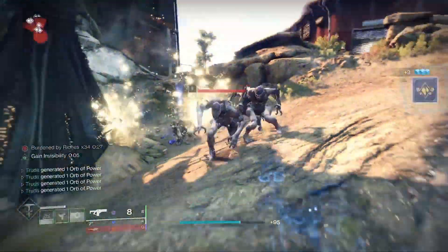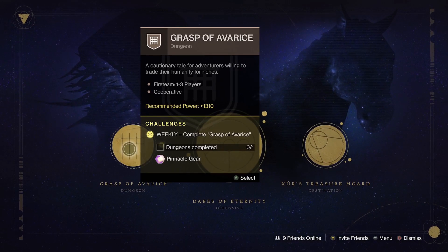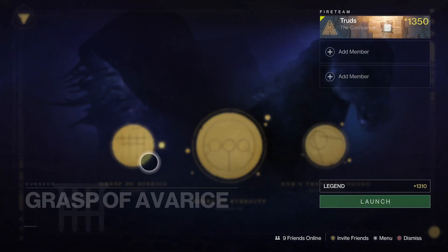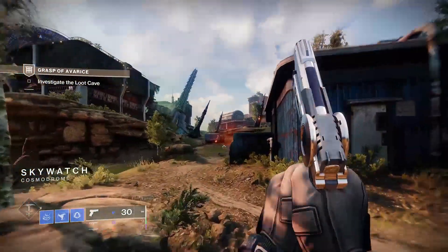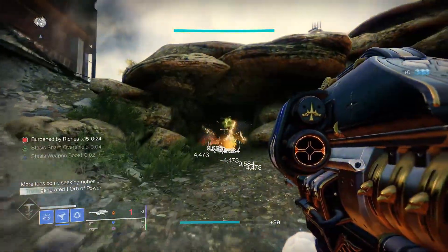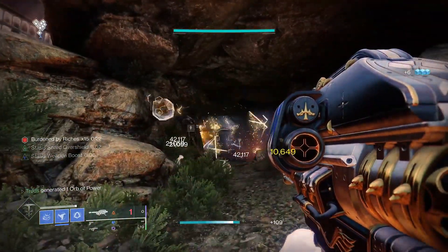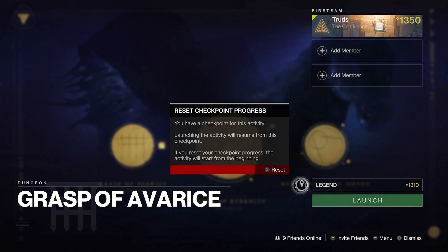There's a brand new solo farm within the Grasp of Avarice Dungeon and it's arguably the best and most efficient yet. If you've got the 30th Anniversary Pack, simply load up the dungeon at the opening loot cave encounter — Hive will spawn indefinitely here, making it a perfect spot to slay out. There's minimal setup, and if you wipe or accidentally complete the encounter, you can reset at the start in no time to continue completing your catalysts.